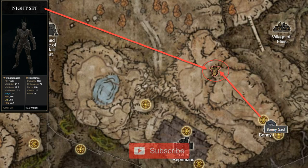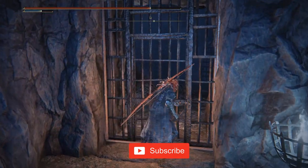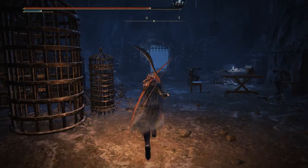The Knight Armor Set can be found at Bonnie Jail. You need to use the Jar Lift twice to reach the top level of the jail. First, jump on the Jar, go to the bridge level and activate the switch, then ride the Jar Lift for the second time to go to the top level where the Knight Armor is.